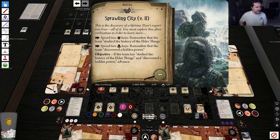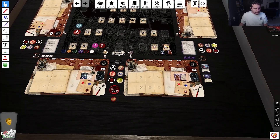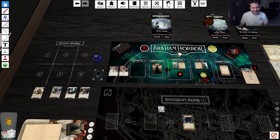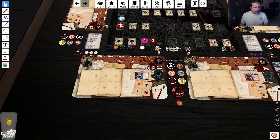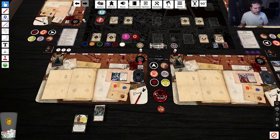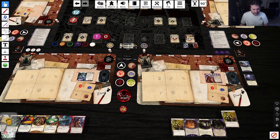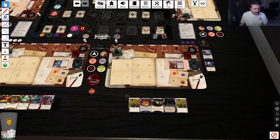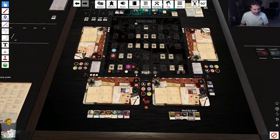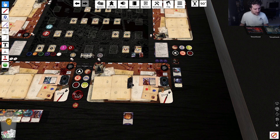We have to discover hidden power and study those. That's actually pretty simple. Let's give this a shuffle. We talked to the relevant NPC in the last game, so we've earned two extra cards. We're gonna give them to Lola. Lola takes the extra cards — four, five, six, seven. That's a pretty awful hand. Three, five — this is also not great. Holy hell, what's the doom here? Six.